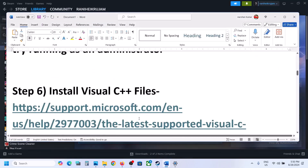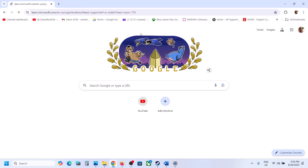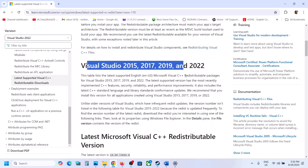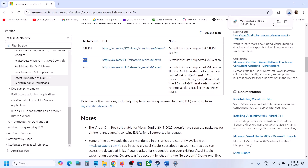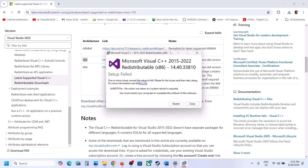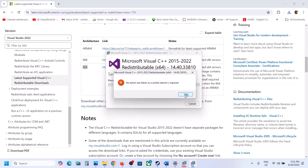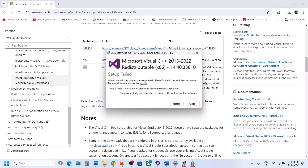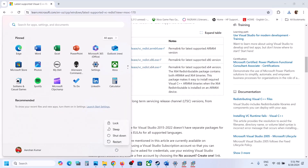If still not working, install Visual C++ redistributables. The link is provided in the video description — it takes you to the Microsoft website. Download and run both x86 and x64 versions of Visual Studio 2015–2022. If you see a Repair option, click Repair; if you see Install, click Install. Once both are installed, restart your computer — a restart is required — and then launch the game and check.